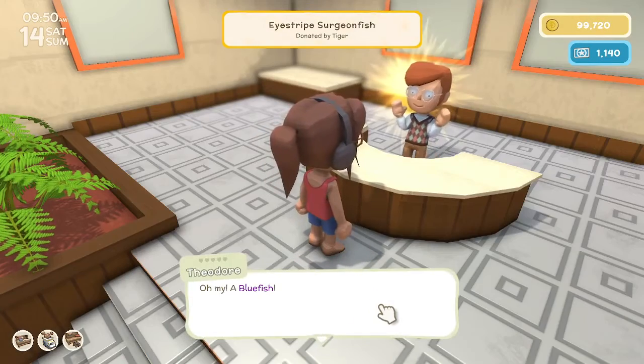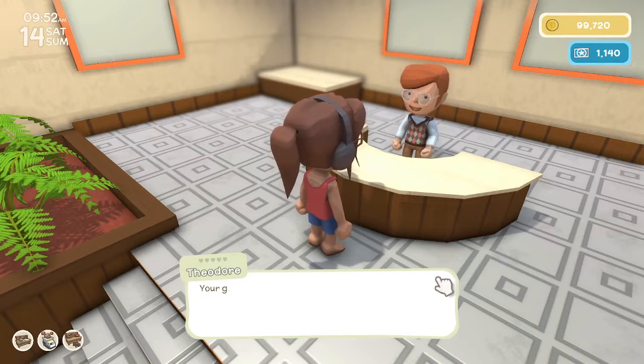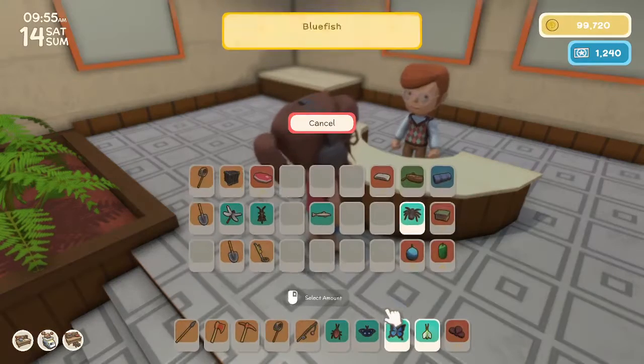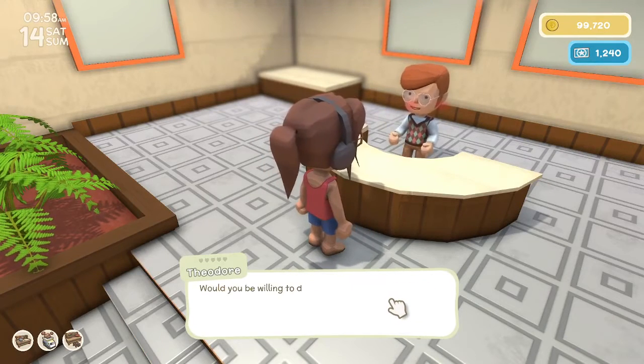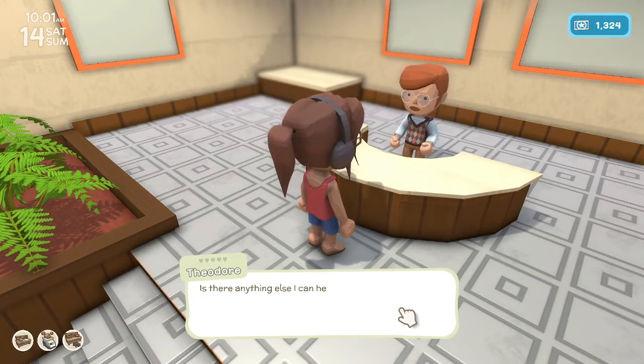Then we have the Blue Fish. We're missing a Blue Fish - will you donate it? Yes, take it. Your generosity is outstanding, here's 100 more permit points. I have another donation, good sir - we have a Funnel Web Spider. A Funnel Web Spider? Yes, you can have it because I don't want it. Here's 100 permit points.